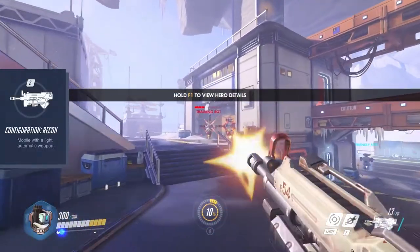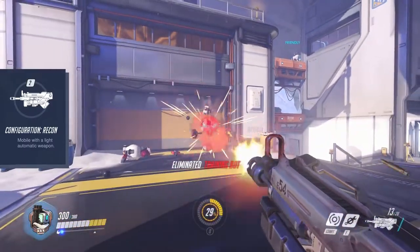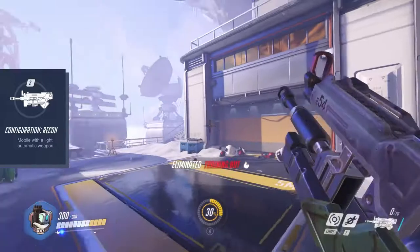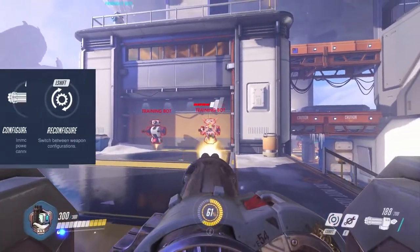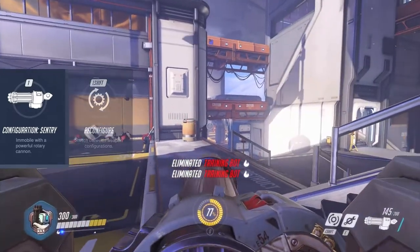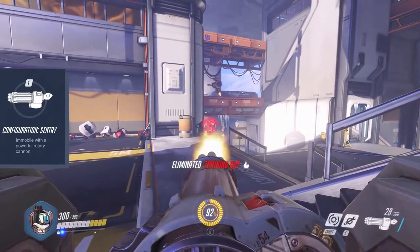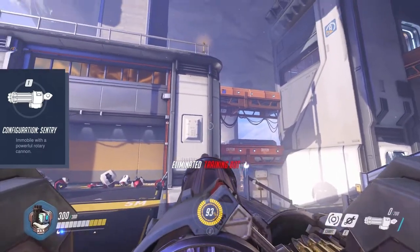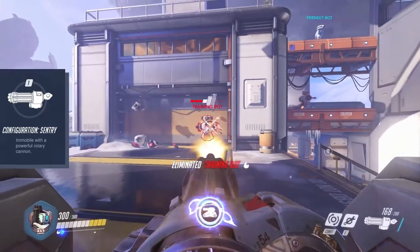In his configuration recon, Bastion is equipped with a submachine gun that is best used at mid-range. Left Shift activates Reconfigure and makes Bastion switch to configuration sentry. In that mode he is unable to move but brings out his 200-ammo minigun that deals devastating damage from close to mid-range, losing some effectiveness at long range.